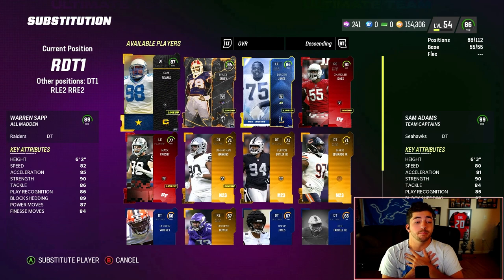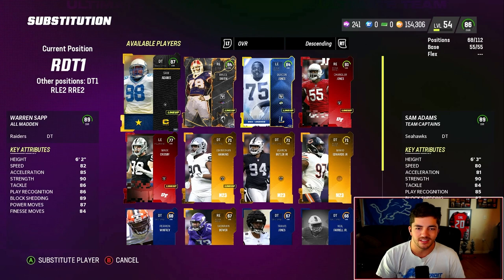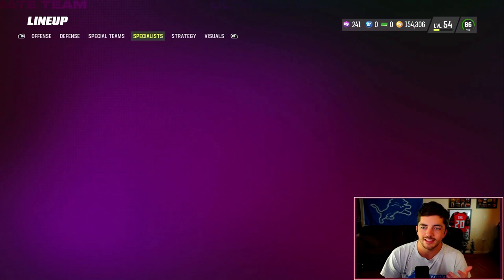Warrant Sass is my D-tackle. For D-tackles, I have a placebo in my head where I want the biggest, fattest dude possible — I think it can help in the run game and help collapse the pocket. But that's not really based on a ton besides my own personal feelings. That's Warrant Sass, and Sam Adams is my other D-tackle.